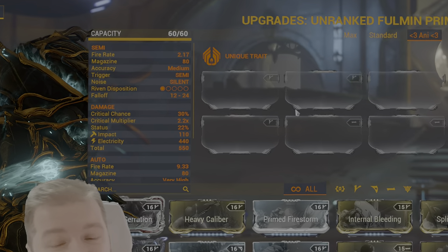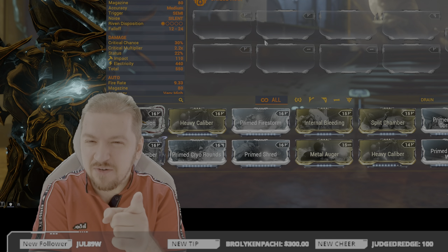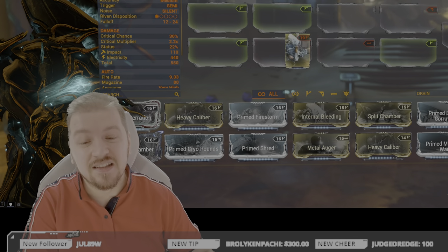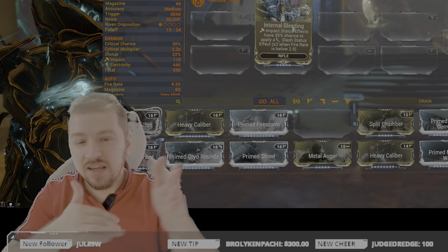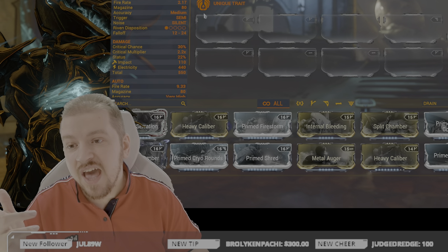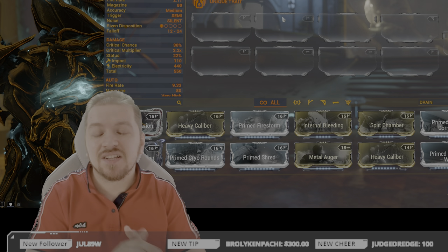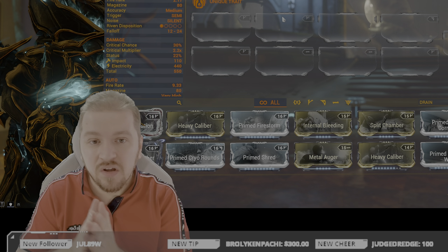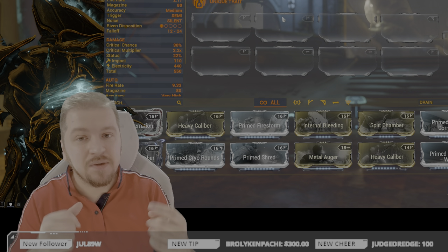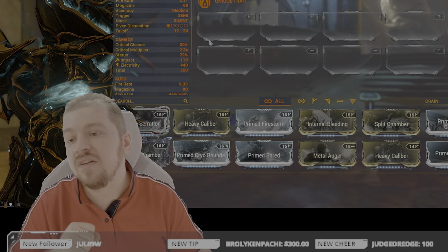Fire rate of 2.17 in semi-automatic projectile mode, which would normally be abysmal. However, the projectile has guaranteed impact procs — and what does a guaranteed impact proc mean? That's right: Internal Bleeding. We'll have a conversation about Internal Bleeding versus Hunter Munitions a bit later. Magazine capacity is 80, but in primary fire mode you're effectively getting eight shots. Accuracy is medium, trigger is semi, noise is silent. It is not worth going out there and chasing a Riven for the Fulmin Prime.